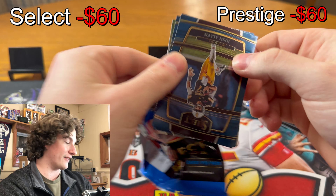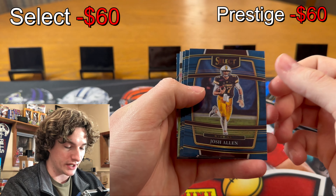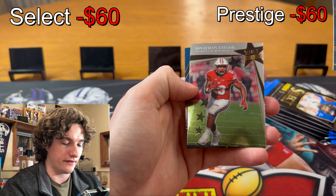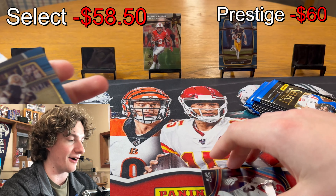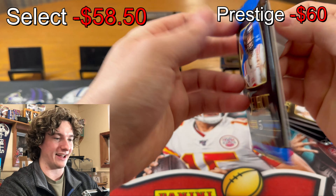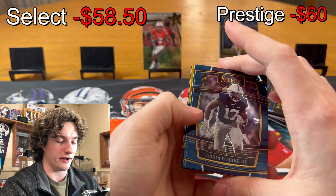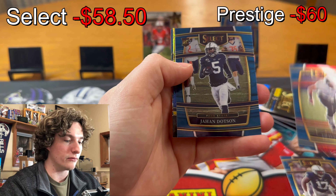This is gonna hurt — we're gonna get piped. Josh Allen base, Rod Woodson base, Romeo Dubois base, JT Select Stars, and a Roquan Smith base. So far the two best cards are base cards — so bad. We got a JT Select Stars and a Jonathan Allen. The rookies are probably in college uniforms in Prestige too, but the base cards are NFL. We got Arnold, Kelsey not bad, a Johan Dawson rookie.